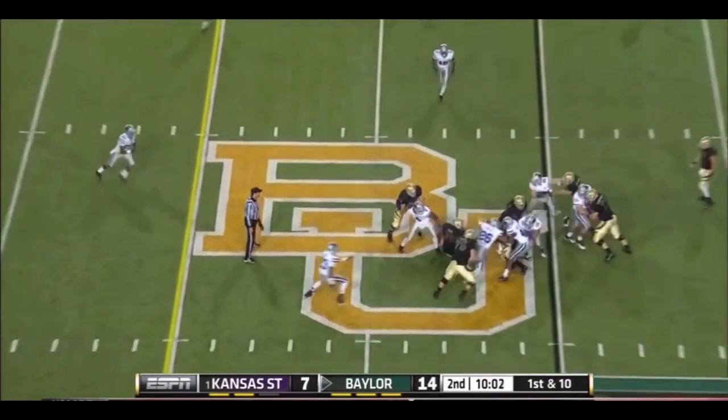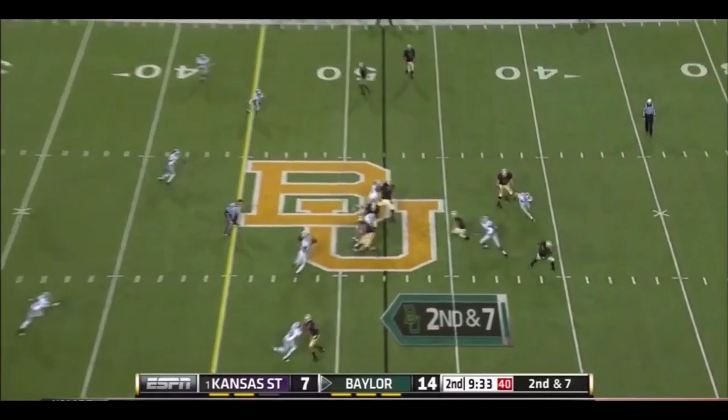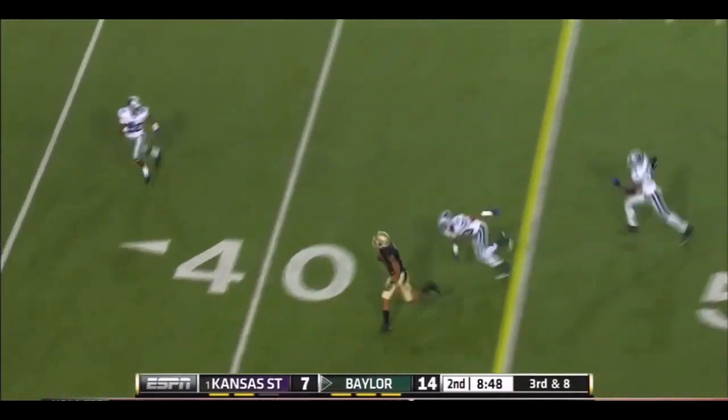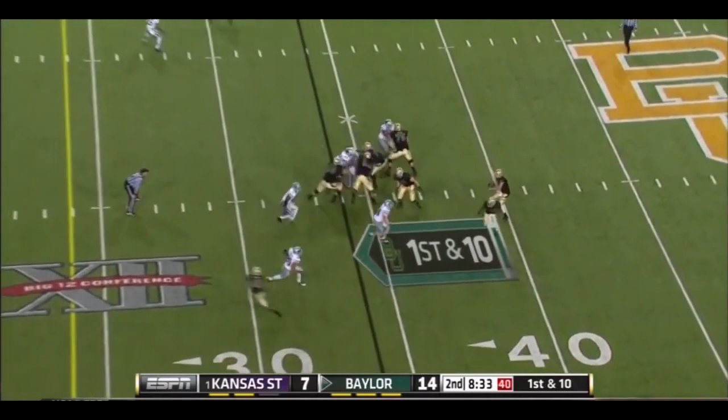It'll be Seastrunk up the middle for a couple. They fake the fly sweep, bring in extra rushers. Quick throw on the slam — putting the brakes on is Norwood to get the first down. Cheat favors offense, got a 19-yard pickup.